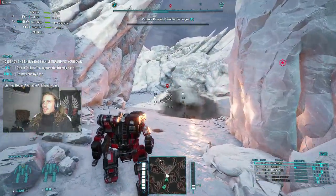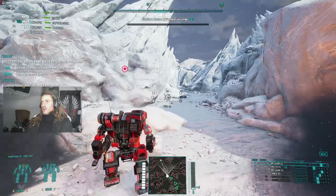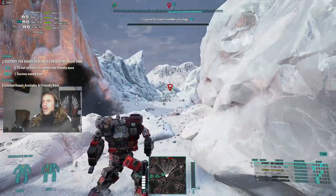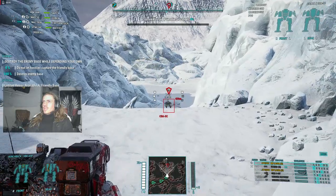Look at that. Ultra. The thing about the Ultra Auto Cannon is it does have 150 rounds, but every time you fire it's a three-round burst. It does reduce your ammo by three. Let's test it out.